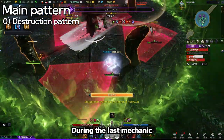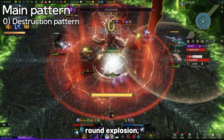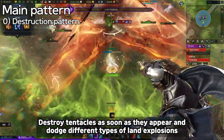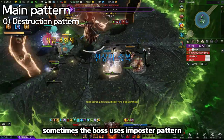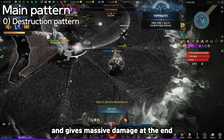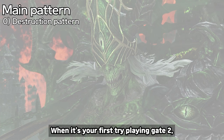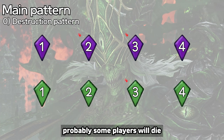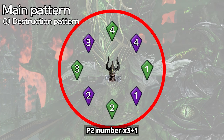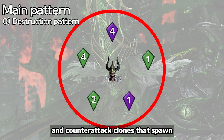Third, avoid dangers. During the last mechanic, there are dangers you need to avoid: pentacles, round explosions, donut explosions, and cross explosions. Destroy pentacles as soon as they appear and dodge the different types of floor explosions. Sometimes the boss uses a pursuit pattern where a floor explosion follows one random player and gives massive damage at the end, so be careful. Tip: cover empty spaces for counterattack. If some players die before the last mechanic, nearby players should cover their empty positions and counterattack the clones that spawn.